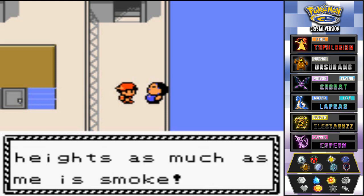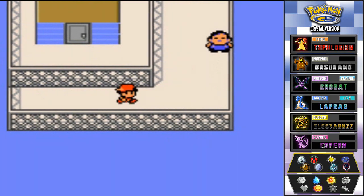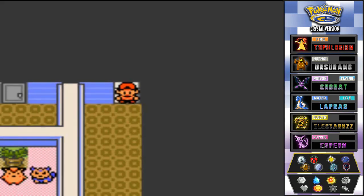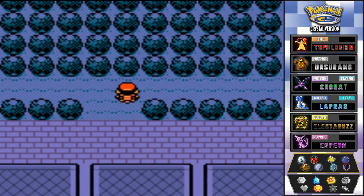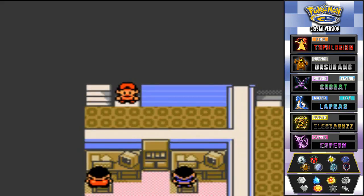We're heading to the back door of the Celadon Mansion. Let's go right here on our bike — because in Generation 2 we didn't have a lot of speed. We've seen some of these NPCs before but I don't want to stop now.